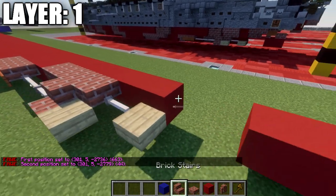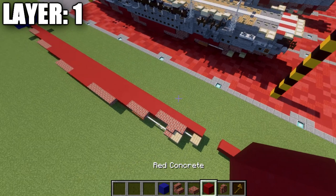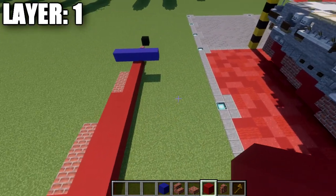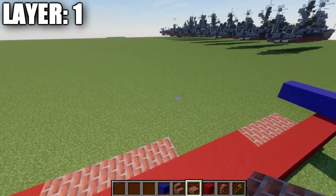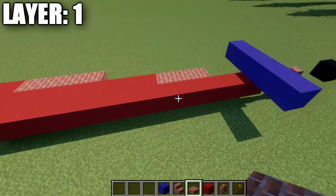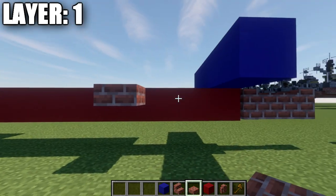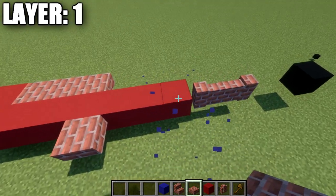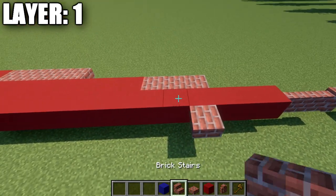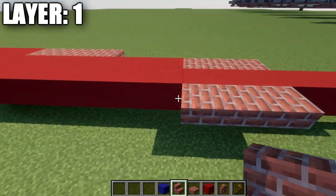From those center blocks, skip two spaces and then place two more red concrete blocks — that is going to be the center line of your ship. Going out to the sides, whatever we do on one side will be duplicated to the other. We'll build the right side up and then copy it over to the left. Starting from the fourth red concrete block from the front, place a brick top slab, then two brick upside-down stairs.